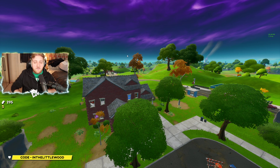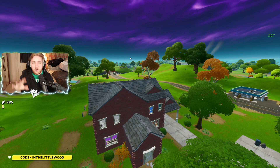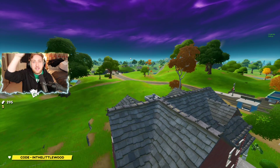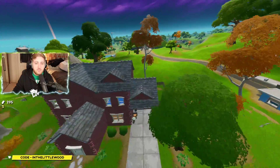We've got to find ourselves five different coloured bridges — red, yellow, green, blue and purple. We're not going to be doing them in that order; I'm just going to do them in a very clockwise fashion, starting off a little bit north of Salty Springs.